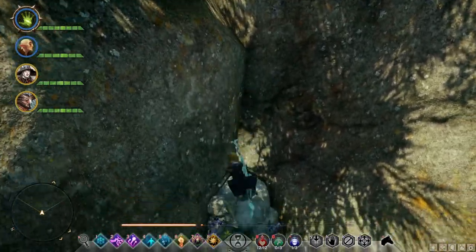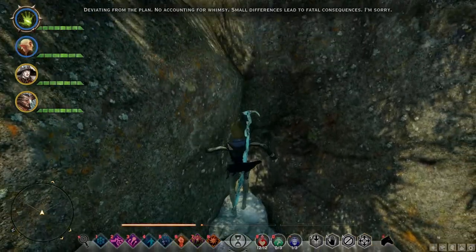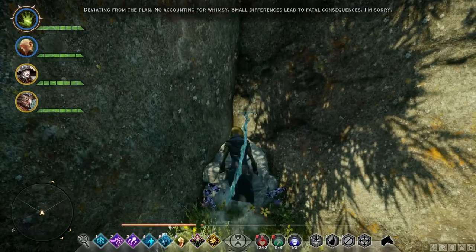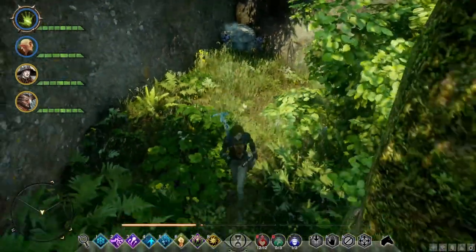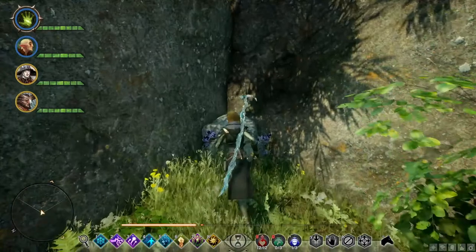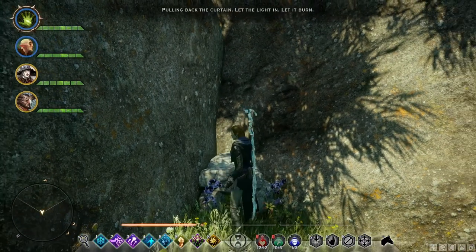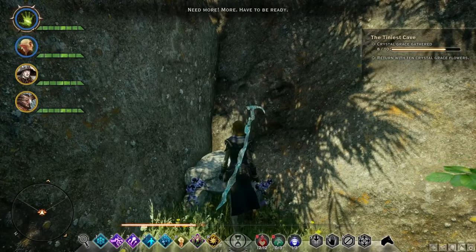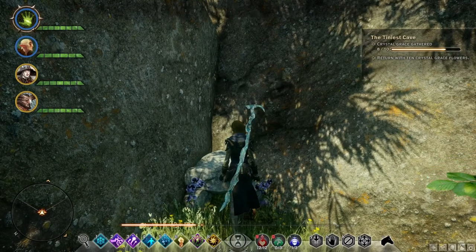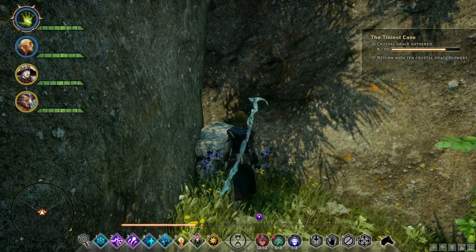You will know you've jumped enough when you hear a voice. After hearing the voice speak for the first time, walk a small distance from the cave and walk back. The voice will now speak again. Keep repeating this until the voice says: "Need more, more, have to be ready." You have now obtained a quest and it will tell you that you need to collect 10 crystal greys and then return to the tiny cave.